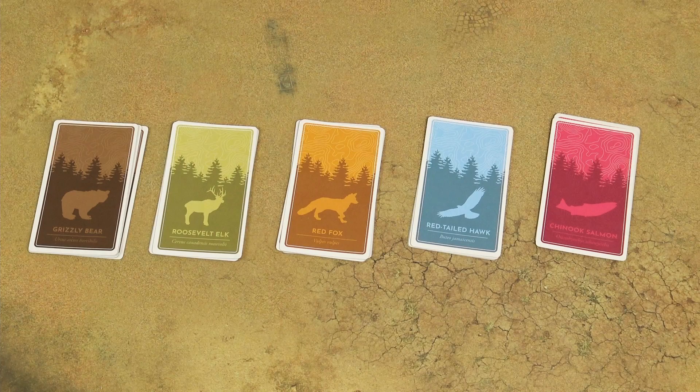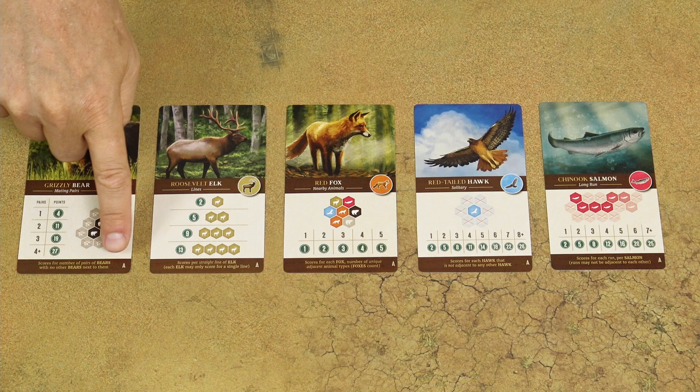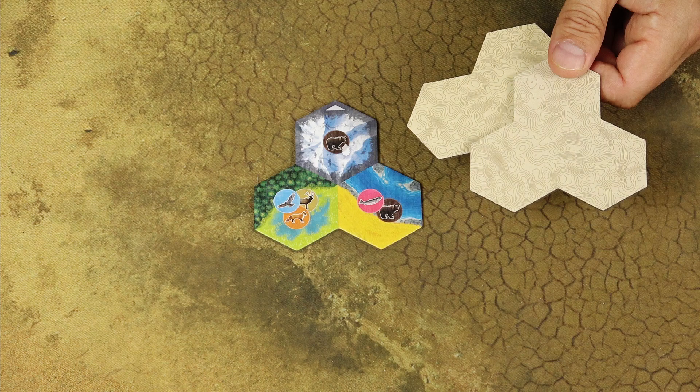Sort these scoring cards by their type and randomly choose one card from each stack. Place them in the center of the play area, and for your first game it's recommended to use the scoring cards with the A letter in the bottom right corner. Give one random starter habitat tile to each player and return all unused starter tiles back in the box — they will not be used.